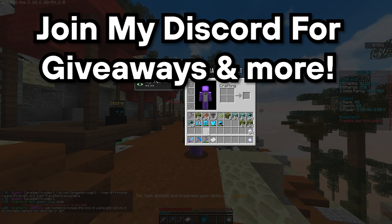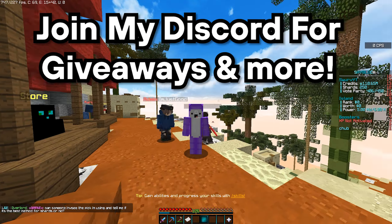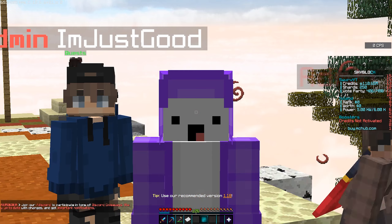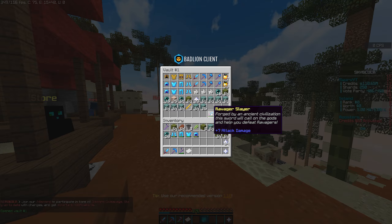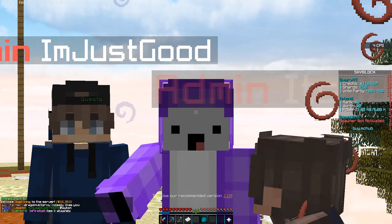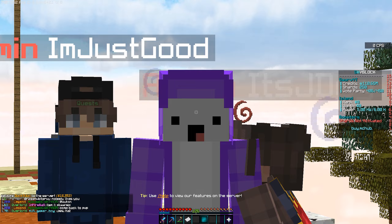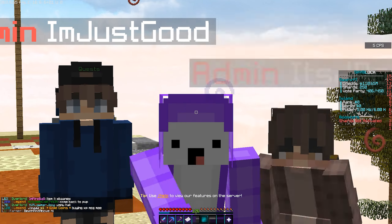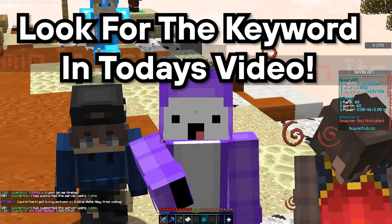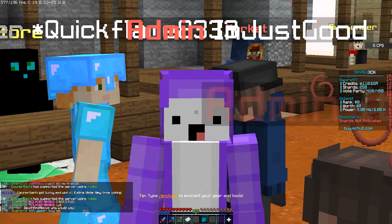In my last video we gave away a Mystic rank, and the winner is going to be pinned at the top of the comments down below — congratulations to you. If you want to enter today's giveaway, we are giving away a Ravager Slayer, which is one of the most OP swords on the server. Like the video, subscribe if you're new, and I'm hiding a keyword throughout today's video — find it and comment it with your IGN.